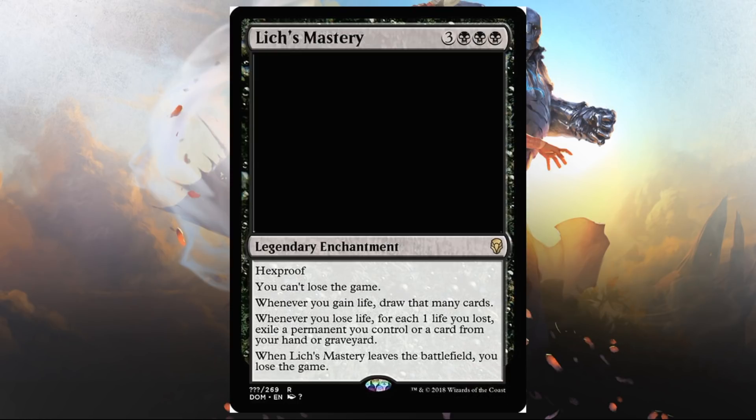Lich's Mastery — three black and three, legendary enchantment, hexproof. You can't lose the game. Whenever you gain life, draw that many cards. Whenever you lose life, for each one life lost, exile a permanent you control or a card from your hand or graveyard. When Lich's Mastery leaves the battlefield, you lose the game. It's a callback to Lich — fun for that reason. Do I actually play this? It's a big risk. Three black and three is expensive and hard to swing. I think it's a fun casual card, but I don't see it crossing over into standard. Even in Limited I'd be hard-pressed to exploit this.